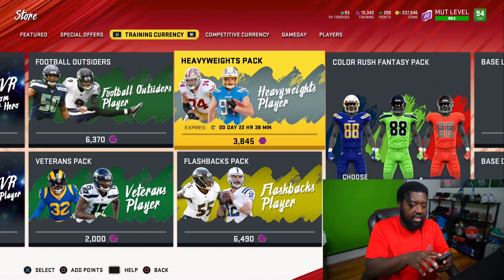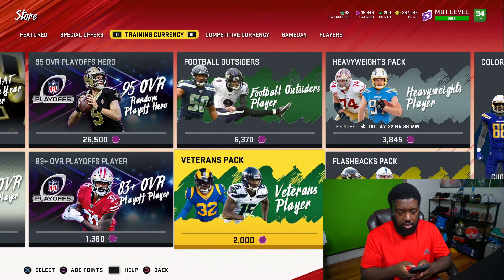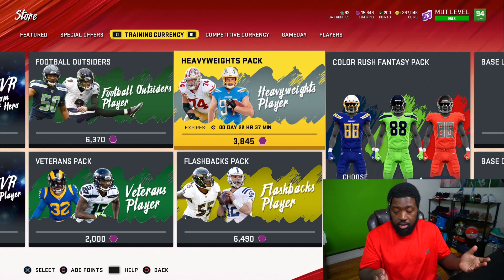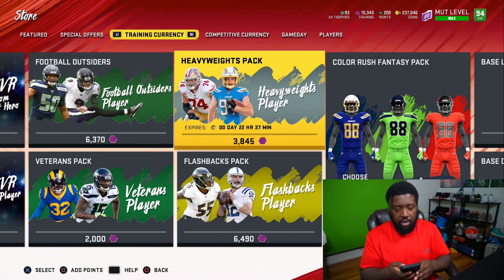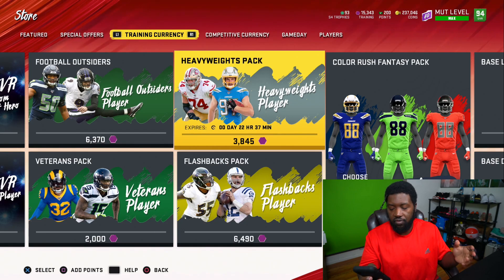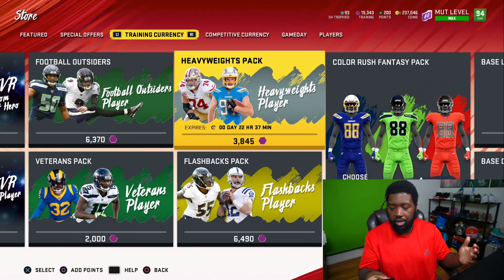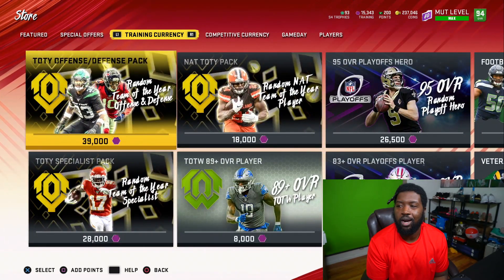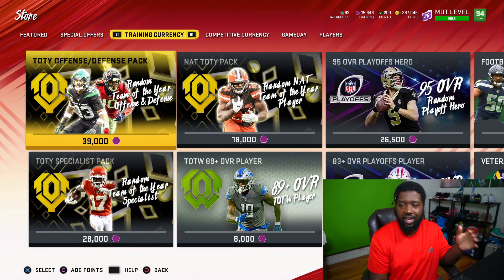Let's do the full math. The 89 overalls from the veteran pack cost 2,000 training — that's 20,000 coins. The heavyweight pack 89 overalls cost 40,000 coins. We built Adrian Peterson for 60K each, times two that's 120,000 coins. Ted Hendricks also cost 120,000 coins — maxed out at 10,000 coins per core elite. That brings us to 300,000 coins total — way cheaper than buying these with training. We started the day with 2.4 million coins, got 10 of these packs, and each card sells for a minimum of 350,000 coins.